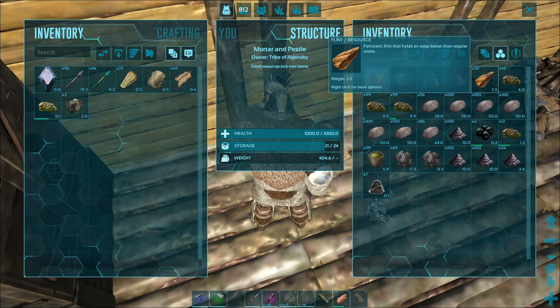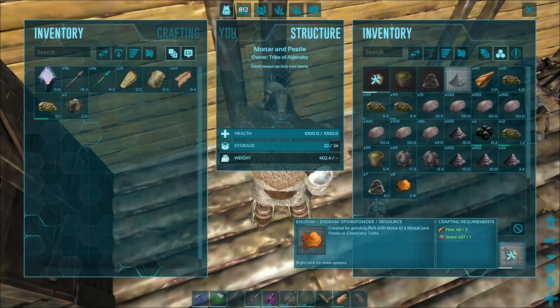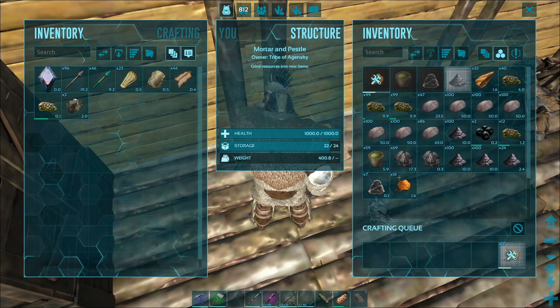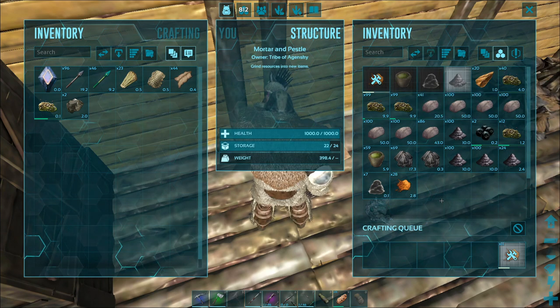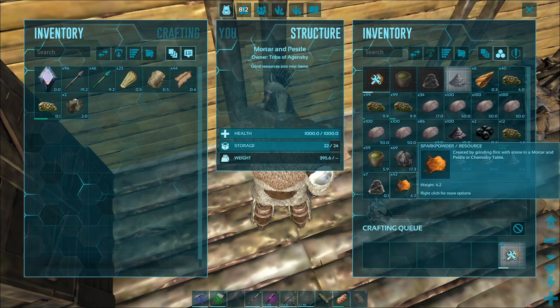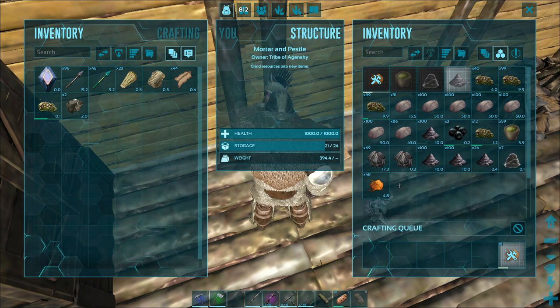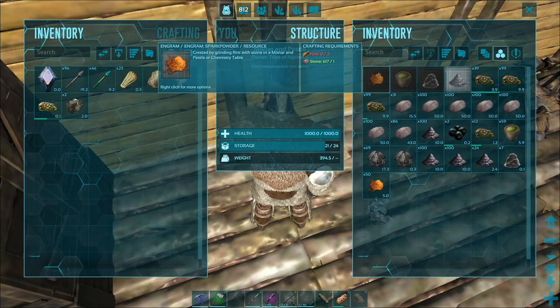As you can see, as soon as I put the flint in, I was able to make spark powder. We're going to make it all — as much as we can. We had 50 stone so we're able to make about 25 more. What's really cool about spark powder is for every one you're making, it's actually making two. We are on my private island — the only thing that's not base game is I have a mod to add more dinosaurs, which we'll go over in later videos.